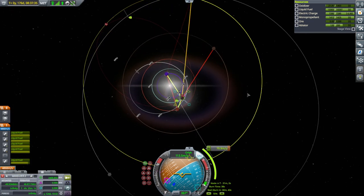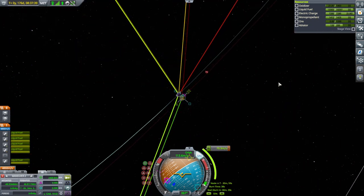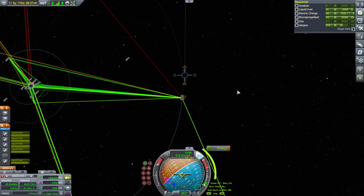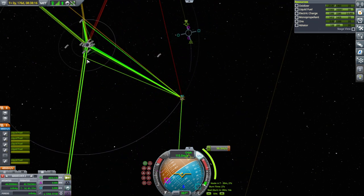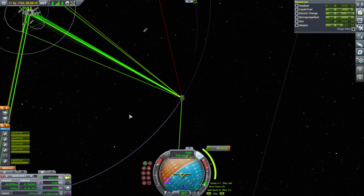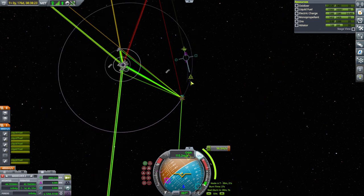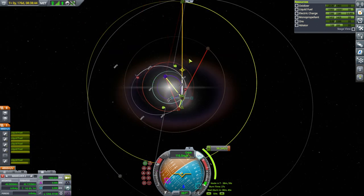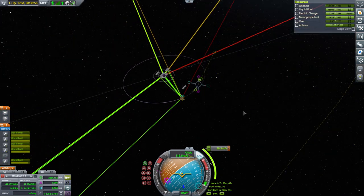We're not getting Kerbin's Oberth effect, so we're actually using more this way — not what I intended. The amount it takes to get back down to low Kerbin orbit would basically mean we spend the same amount anyway. Fortunately, it seems like the delta-V reading on this stage is now correct — it says 4860, and that tracks with what I was expecting.